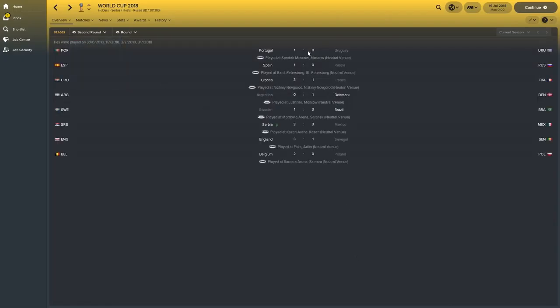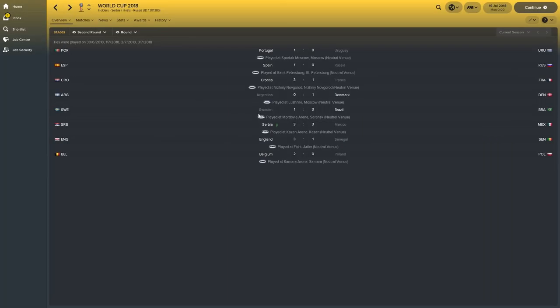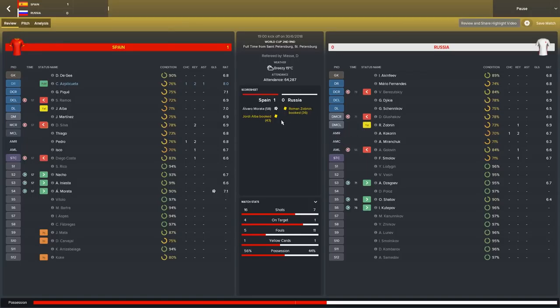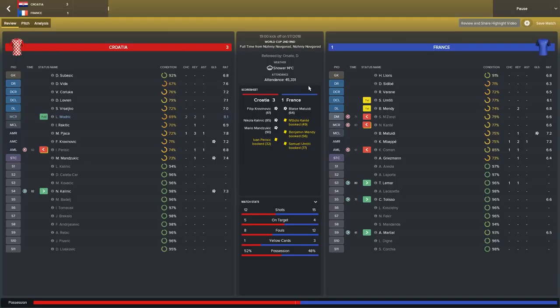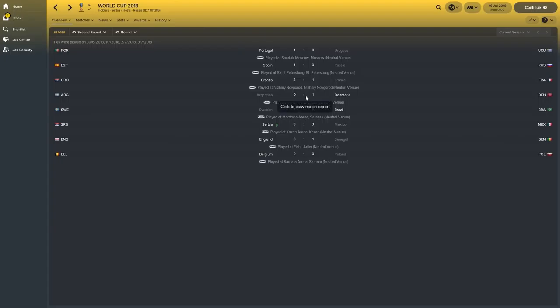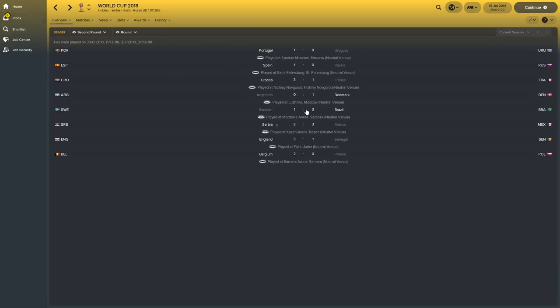Moving on to the second round: Portugal beat Uruguay 1-0 thanks to a goal from Cristiano Ronaldo, the eventual golden boot winner. Spain beat Russia 1-0, Morata with the goal. Croatia beat France 3-1 — a really good win. Denmark, who've done very well during these simulations, beat Argentina 1-0 thanks to a goal from Jorgensen. Messi was knocked out — he actually played up front in this simulation but really did underperform. Brazil beat Sweden 3-1, with Neymar, Coutinho and Douglas Costa with the goals.